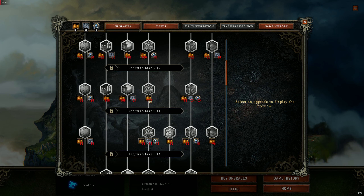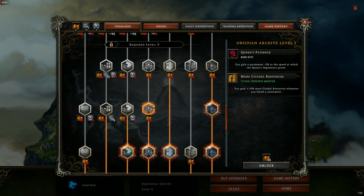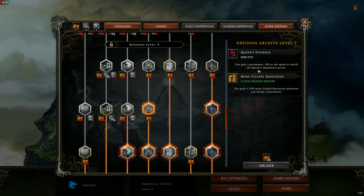This is the upgrade tree. You get modifiers for more resources. There's a timer when you are building a settlement called the Queen's Impatience — you can get that to slow down the rate that it accumulates. Things like that.